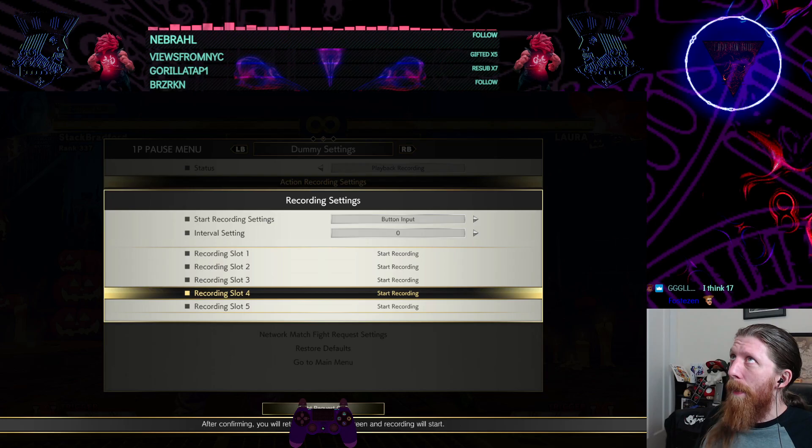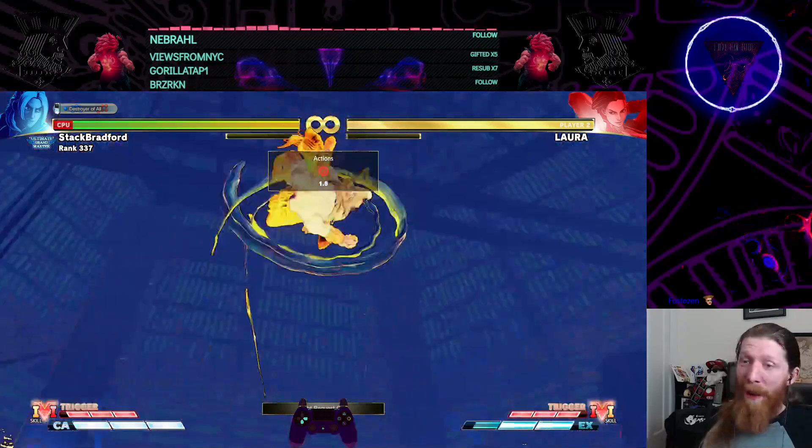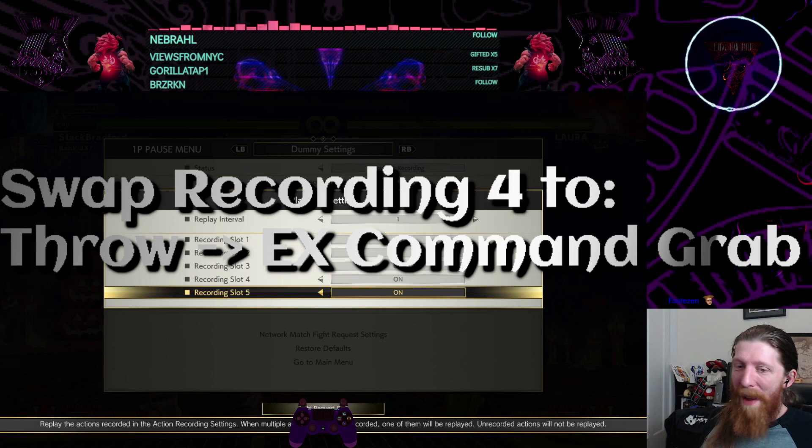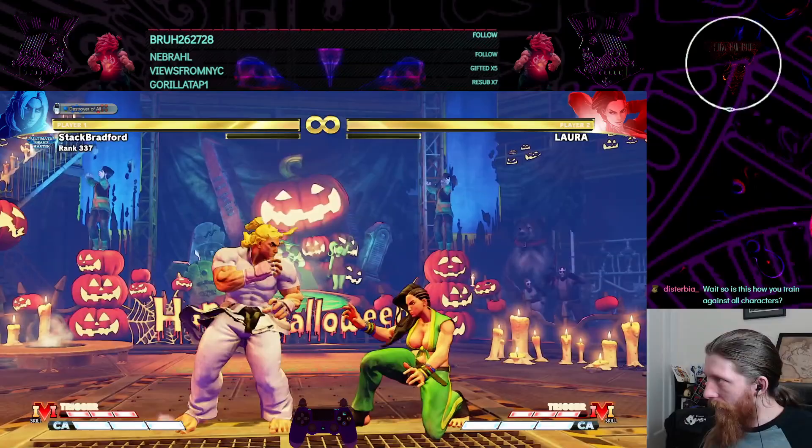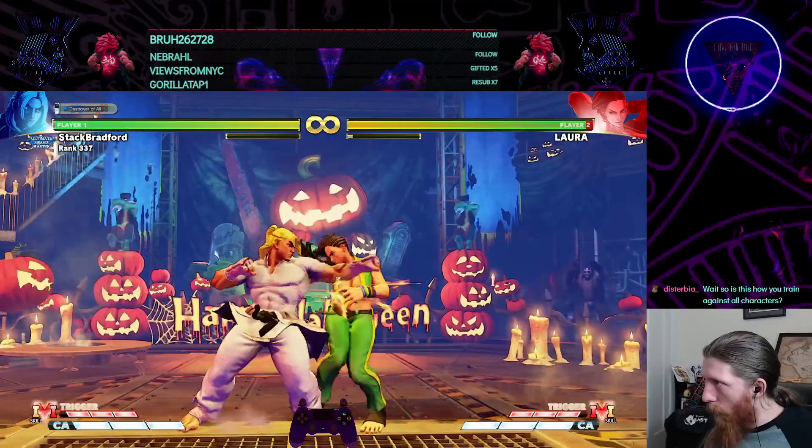Now we switch recording number four to throw EX command grab. I can't do this guys — I don't know if it's possible or how possible. Maybe you guys could do it, but the point is the neutral jump, or at least get away from the EX command grab. That's the fastest. Dude, it's too fast!